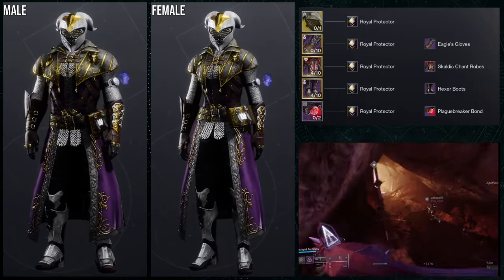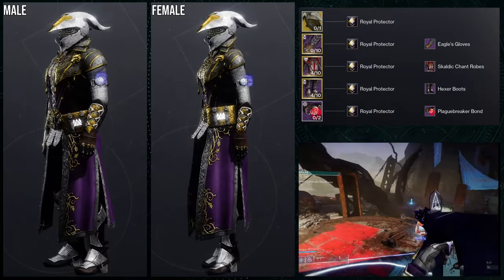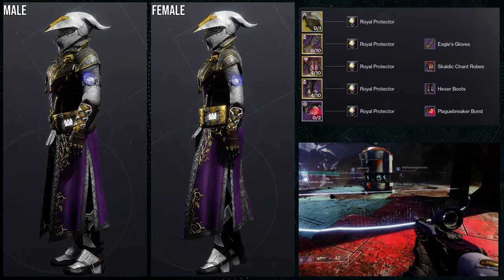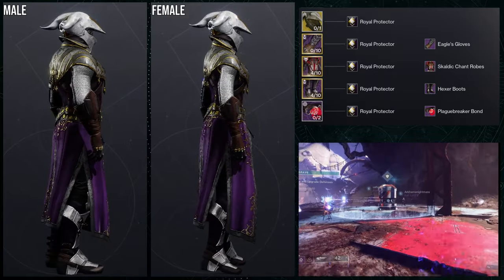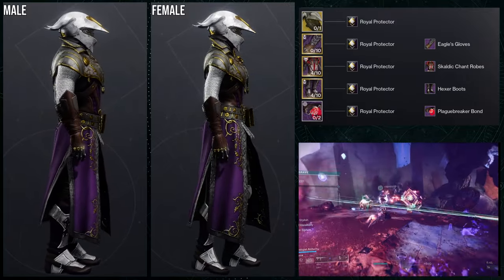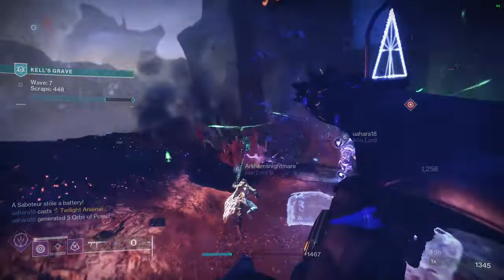The Warlock look is probably one of the best Fell Winter's Helm looks I've done. Unfortunately I don't use Fell Winter's because I just don't really like the exotic, so I'd switch it out for something I actually use. I love it though — I literally look like a royal guardian. The Plague Breaker Bond looks really cool with this too, because the hologram element is a flower, which looks really cool. If I were to change anything, I'd switch the Royal Protector shader for Plague Breaker and give it a red glow — a red rose would be much better, even if it might clash slightly. This is definitely the best one overall.